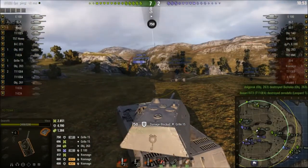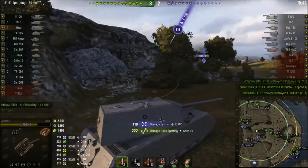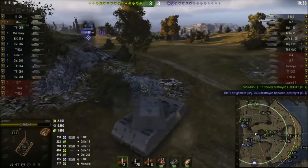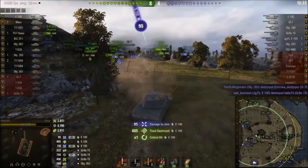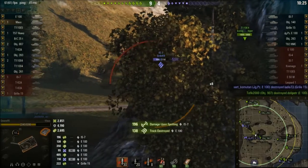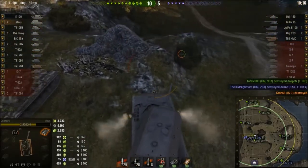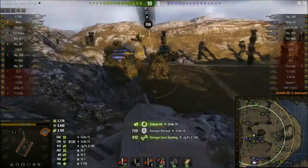So far I'm on 2800 damage. The Maus's armor is proving to be pretty formidable. The E100 is currently firing HE rounds at me. On the Maus I currently run rammer, vents, and a heavy spall liner. Why do I run a heavy spall liner? Because I don't think the vertical stabilizer is really the best option on this tank — the heavy spall liner gives you so much protection versus artillery and people firing HE.